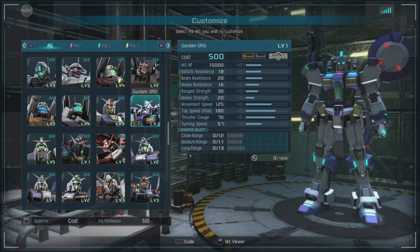Movement speed 125 — not horrible. Top speed 180, a little less than average I think. Thruster gauge at 70, which is okay. Turning speed at 57, which is kind of low, especially for a Gundam. But it is a support unit with a big old beam rifle, so I can see why the turning speed is slow.